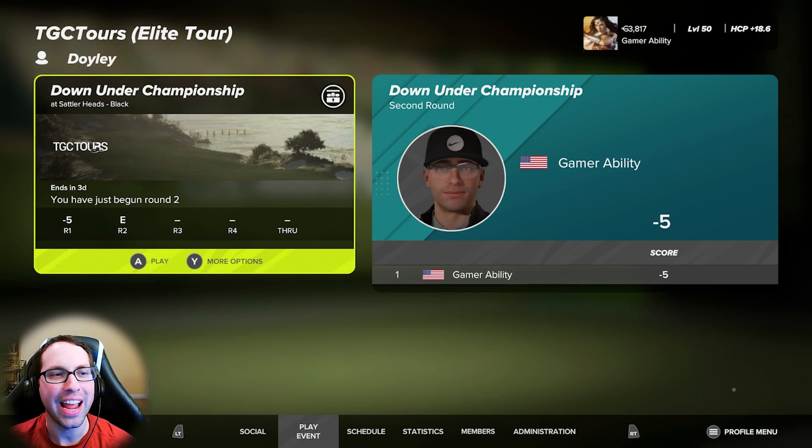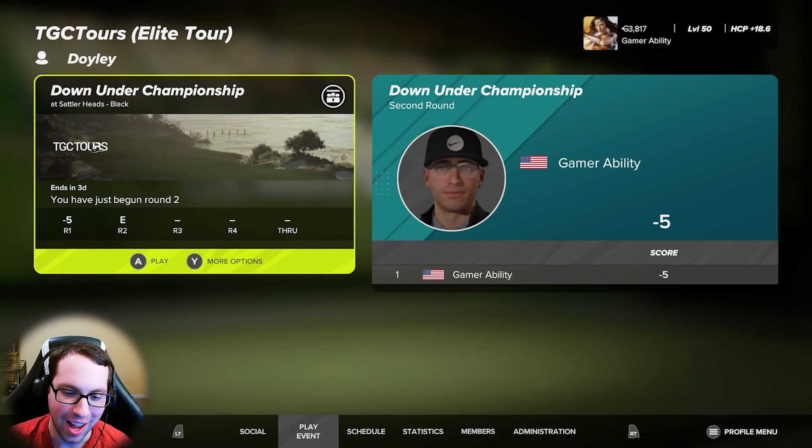What's up everyone, Six Penny here, heading into round two of the Week 6 TGC Tours Elite Tour tournament in PGA 2K23. We had an up and down round one, finished strong with a minus five, but we're about nine strokes off the cut. The safe cut is going to be 15 under, so we need to shoot 10 under or better in round two to make the cut. We've had so many barely missed putts — a lot came up short — so let's get focused.